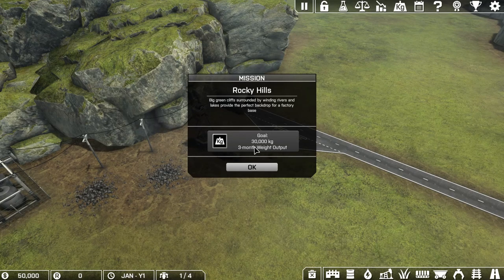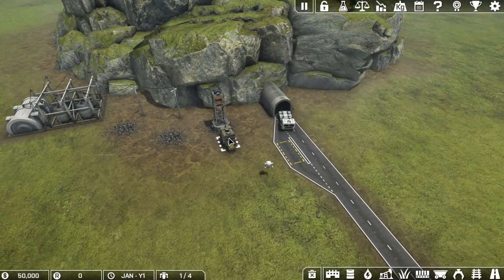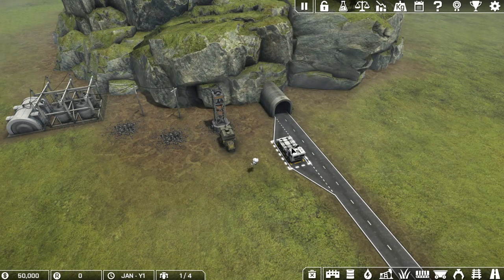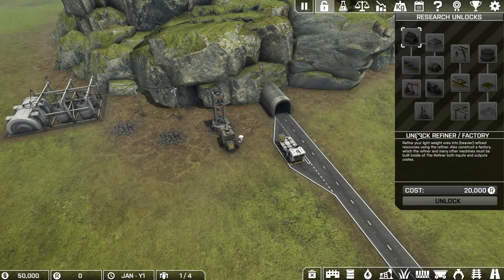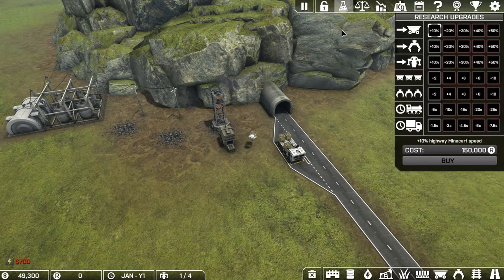Here we are at Rocky Hills. Our goal is to have a three-month weight output of 30,000 kilos. What we're doing is processing ores and minerals out of the ground - the crates get picked up by drones, dropped off into the truck, and then sold at the market. Up at the top, the first tab is research - we get research points which unlock things like refineries, conveyors, claws, crates, oil derricks, and more.